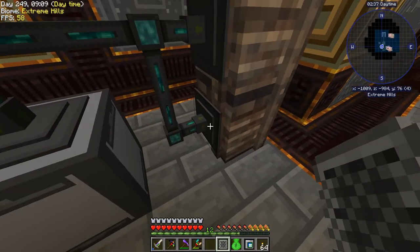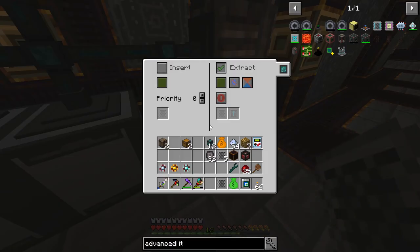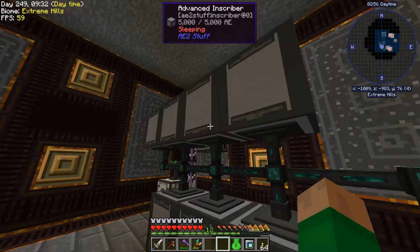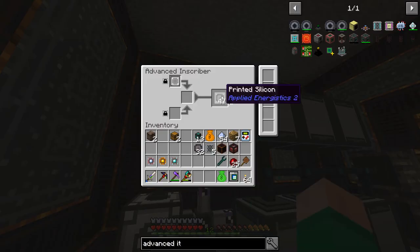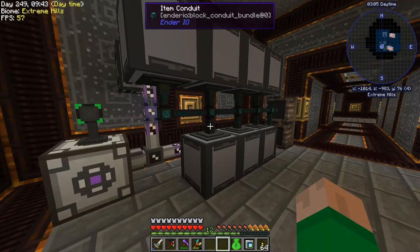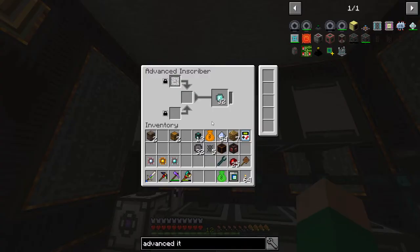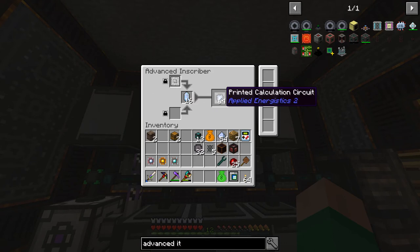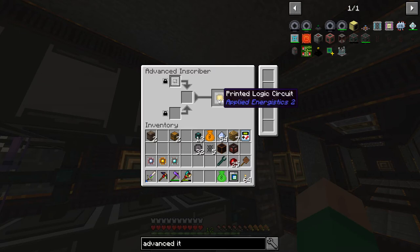That's going to be input, this is going to be the output — inserting on green and only accepting processors. We have silicon presses and we don't ever care about these going anywhere outside this system. Now we have the next step — we're making engineering circuits, calculation circuits from certis quartz, and logic circuits from gold. The only thing these need are those base ingredients.